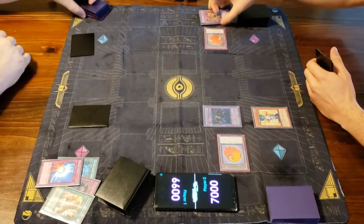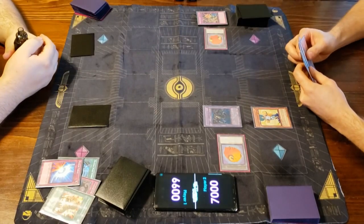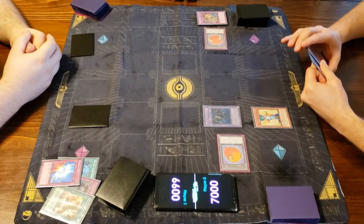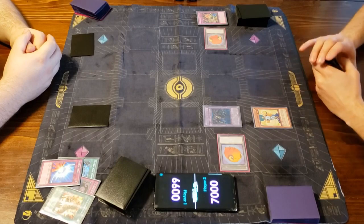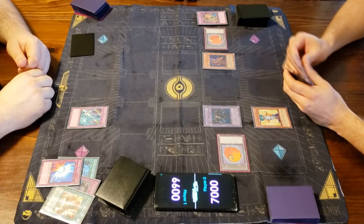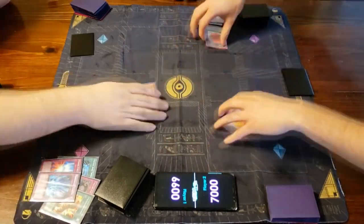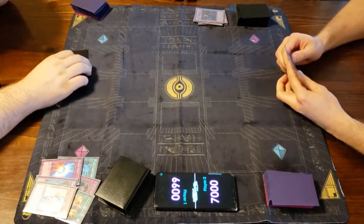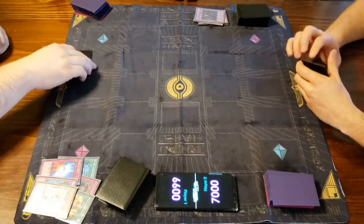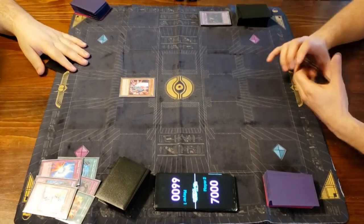When talking about the different decks in GOAT format, we first have to identify the different play styles. First up is Lockdown, which is typically proactive and restricts opponents' opportunities to attack and make effectual plays in the early and mid game in order to assemble a win condition in the late game. Control typically interacts with opponents in a complex battle for card advantage and board position during the early game, aiming to control the mid and late game. Then we have Aggro, which targets board position in the early game and aims to win in the early or mid game. And lastly is Combo, which acts independent of opponents and ignores both card advantage and board position battles in order to assemble a win condition in the early game.